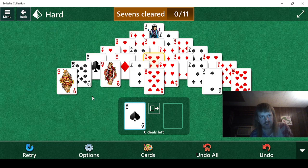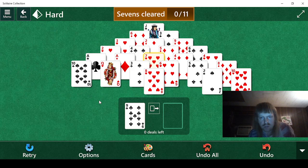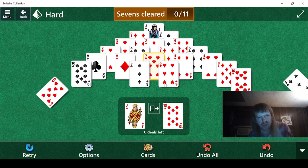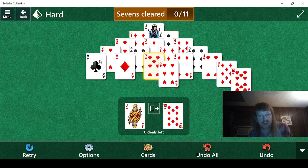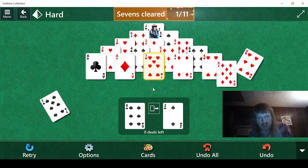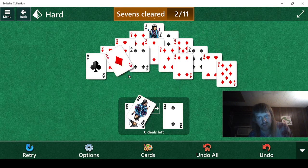So we'll just do that for starters. 7 doesn't help, 8 doesn't help, 9 doesn't help — 8, yes. Jack, 2, 5, 8, 3, 10 — we'll do that. That way we can free that up. The remaining queens should be in the pile somewhere, I'd imagine. We can do that. And we'll wait. Yes, yes, yes.